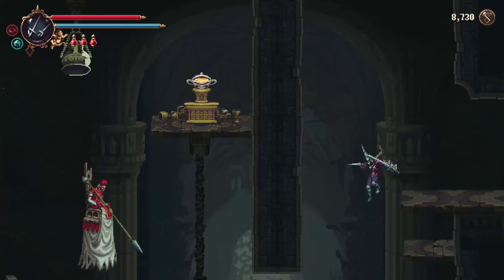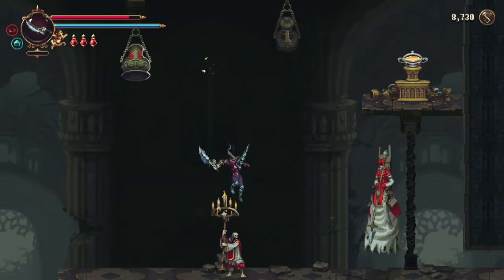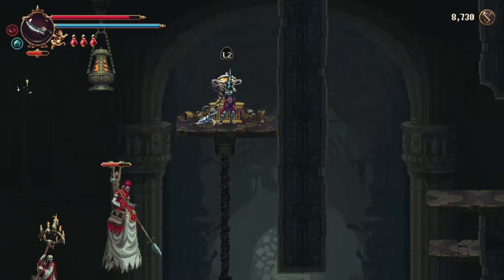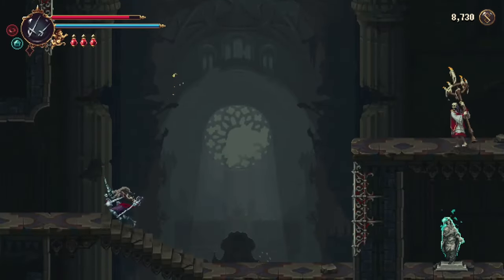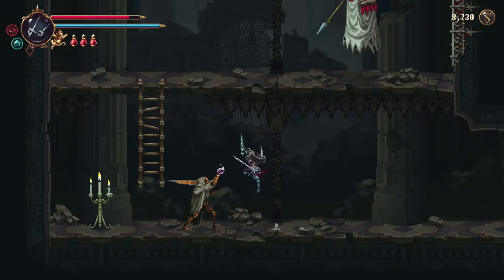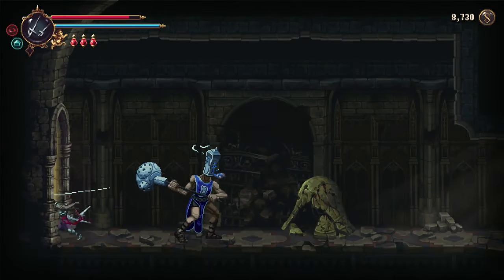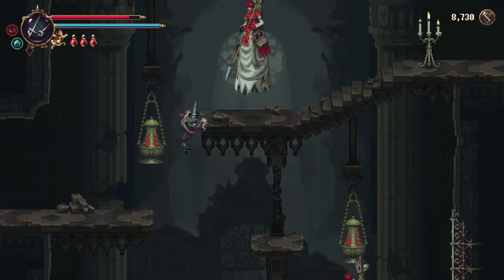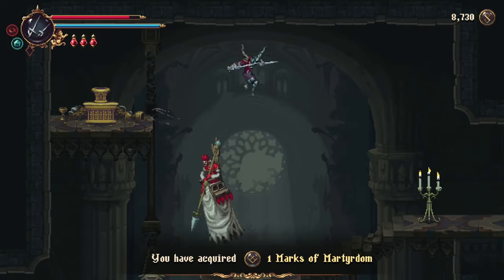Once here, take the upper left exit. Switch to the sword and use the Crimson Ascension ability - attack twice, then on the third hit hold up and press attack, and you'll do that sword-up cut attack. That gets a bit more height on your jump. Double jump up to that gold altar for one Mark of Martyrdom. Then go into this room and smash the wall on the left - you have to come into the room to discover it, then break that shortcut on the left. Up here, leave that gold altar for another Mark of Martyrdom.